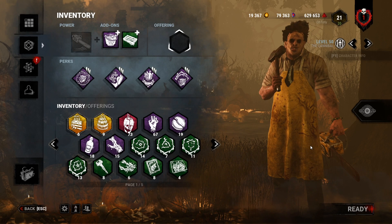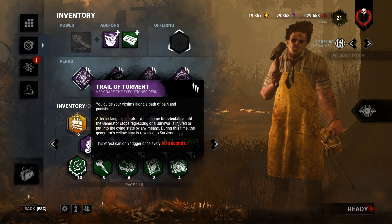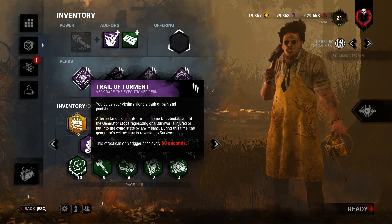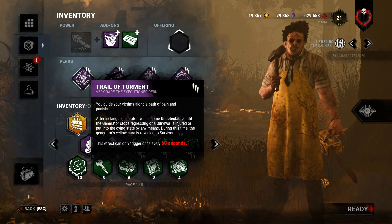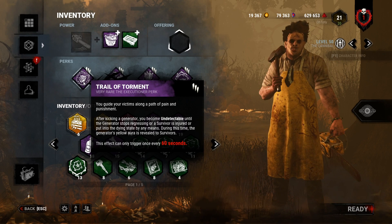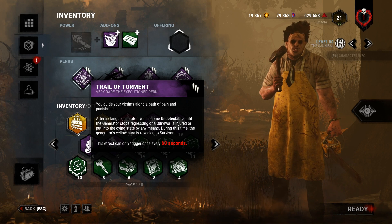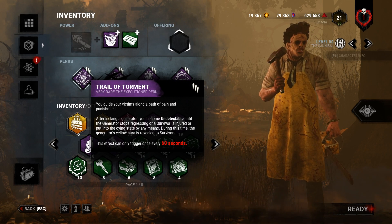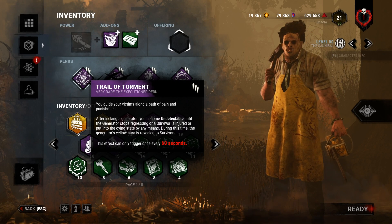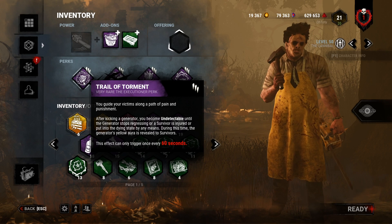Hey, what's going on YouTube? So for today's video I want to finally delve into Trail of Torment, a perk that got changed recently. After kicking a generator, you become undetectable until either the generator stops regressing or a survivor is put into the dying state. So if a gen is like 80% and you kick it and survivors never come back to tap it, you're undetectable for like minutes at a time. The generator does turn yellow though, so aware survivors might know there's a stealth killer in play.